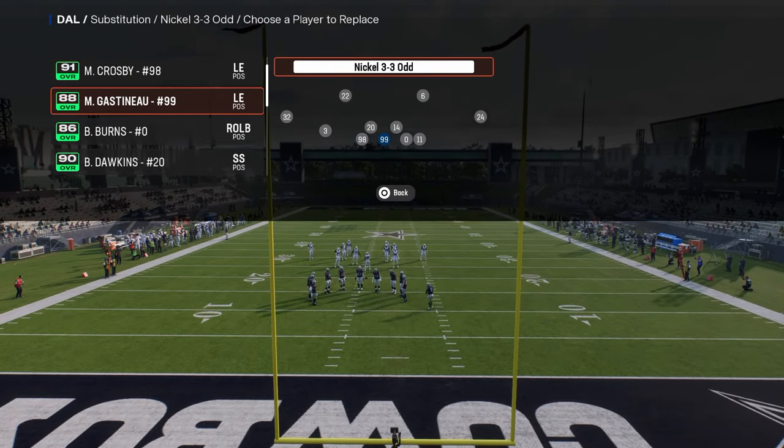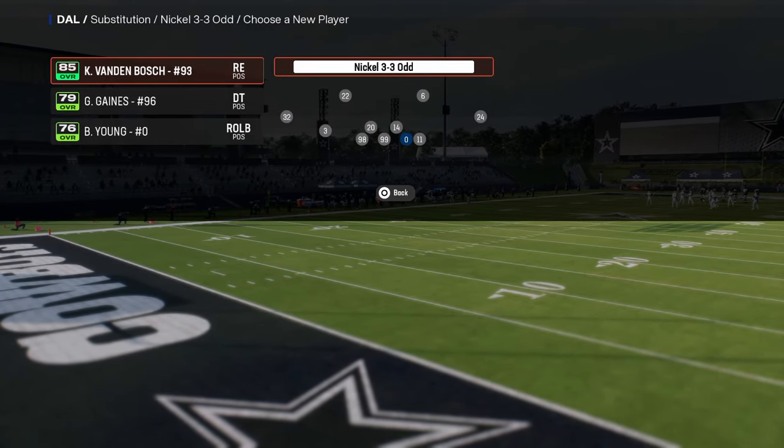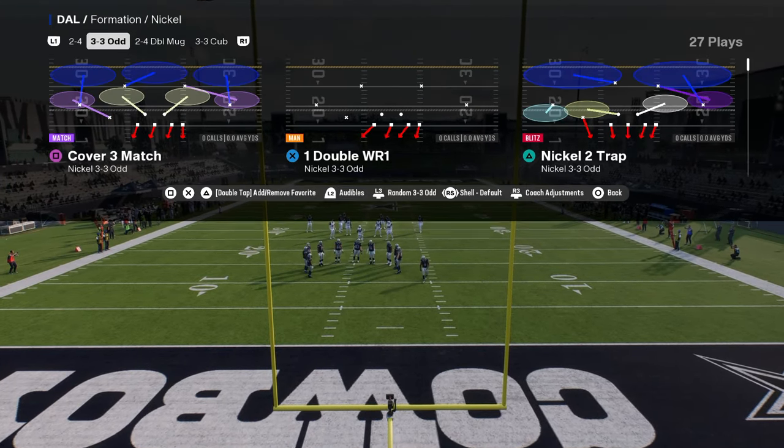We've got Crosby here. We'll put Gaston out here, and then we'll put Burns here. If you want, you could put a middle linebacker. We'll put Ivan Pace out here, and then we'll put Parsons here.